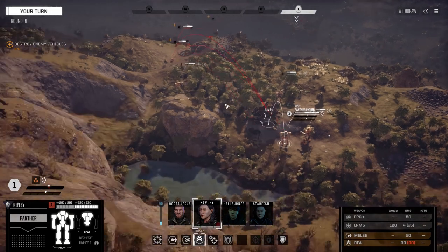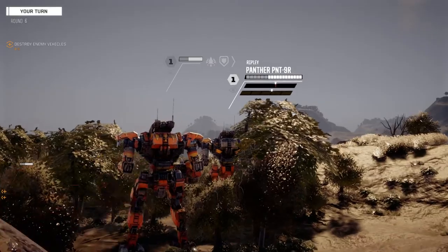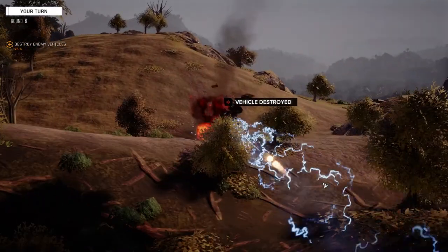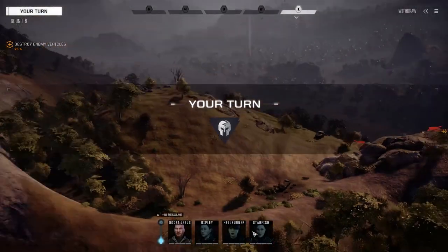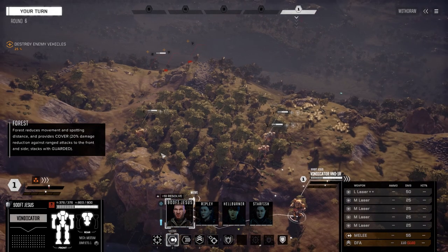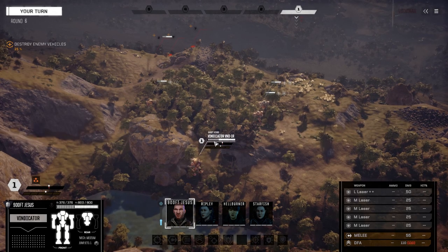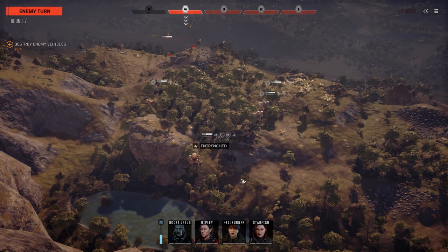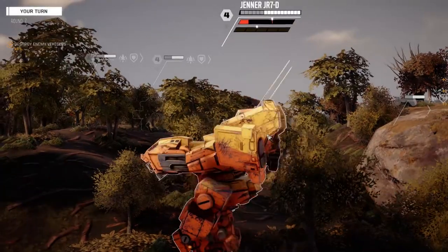That one jump jet's really not helping out anymore. I was hoping that wasn't going to happen but there's not much I can do about it. Fire everything to make sure this guy dies. Vehicle down. I don't know if the Vindicator can get into a point where we can shoot anybody — probably not. Let's move around and brace.